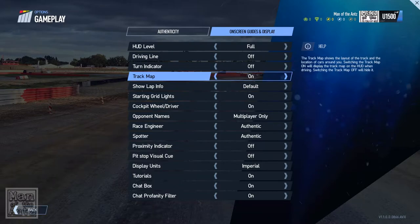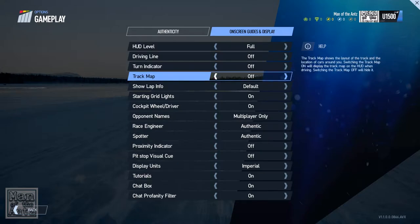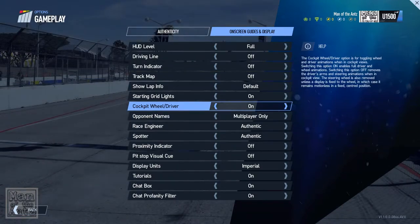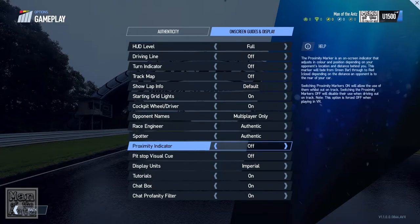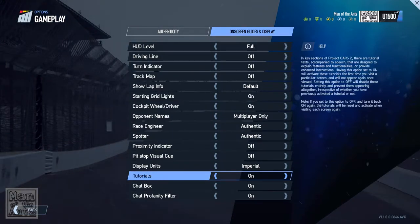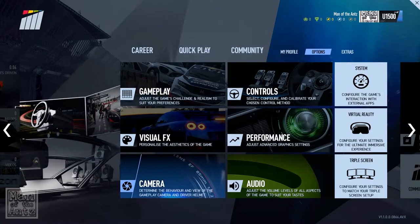If you go into gameplay options then it's the on-screen guides and display. In here we can turn the track map off — I do not want the track map. Starting grid lights we'll leave on. Proximity indicator off. We want imperial because we're crazy British people — that's how we roll. I can't believe I couldn't figure out how to remove it from the HUD mid-session; that seems insane to me.